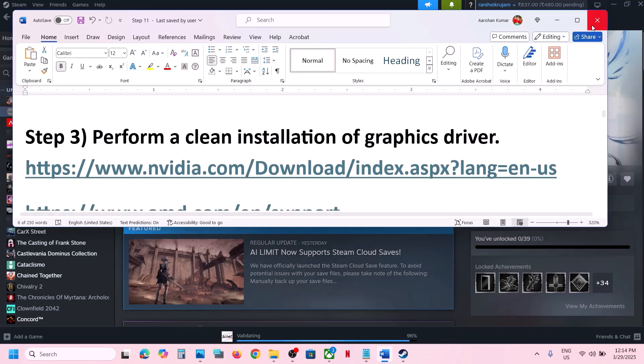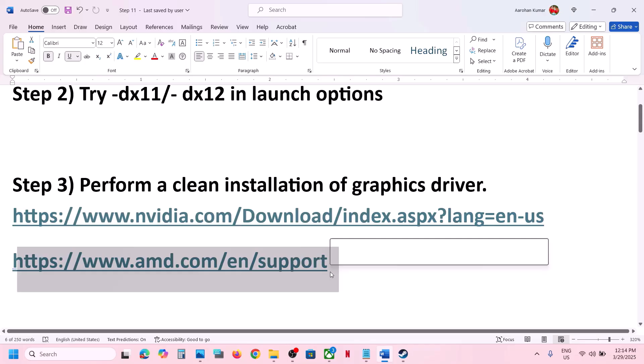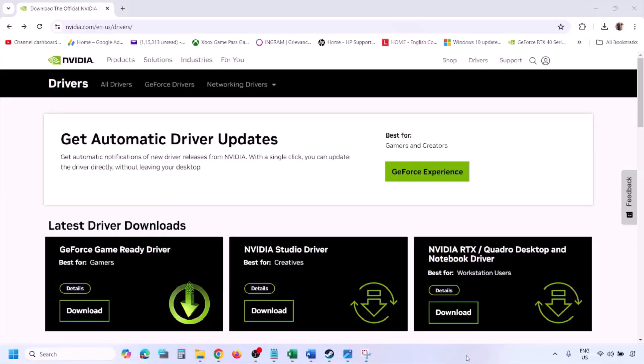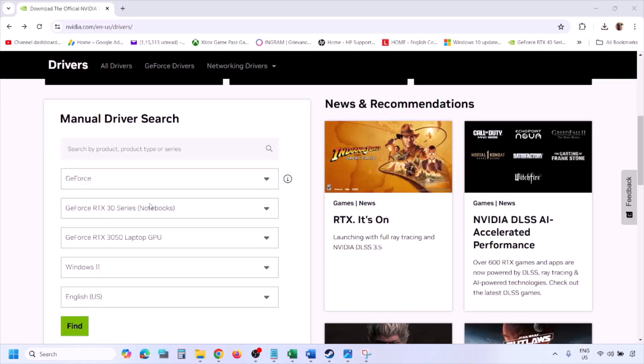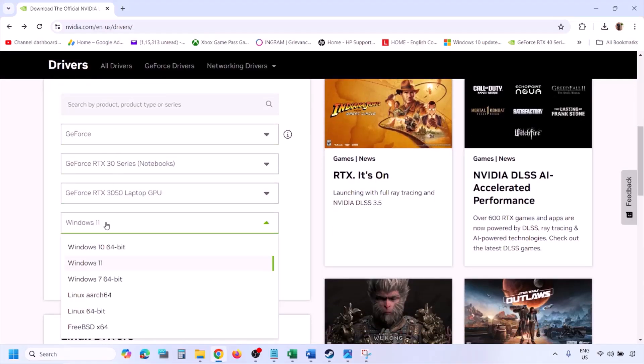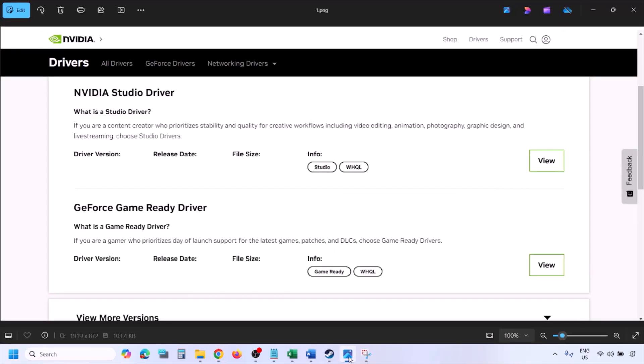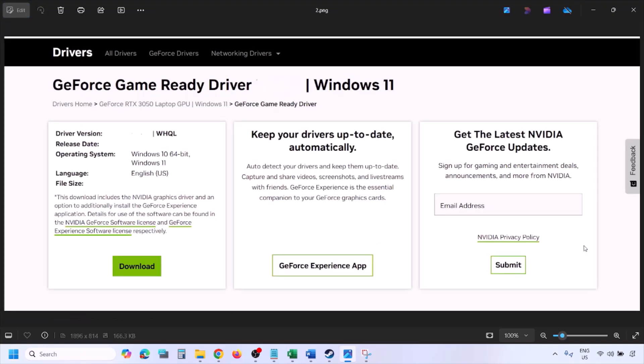The next step is to perform a clean installation of your graphics card driver. If you have an NVIDIA card, go to the NVIDIA website; if you have an AMD card, go to the AMD website. On the NVIDIA website, select your graphics card from the list, make sure you select the right operating system — Windows 10 or Windows 11 — then click Find. You'll see the latest GeForce Game Ready Driver; click View and then Download.